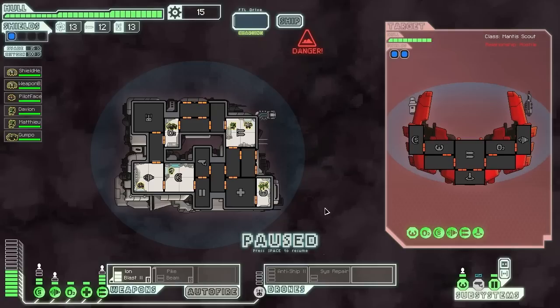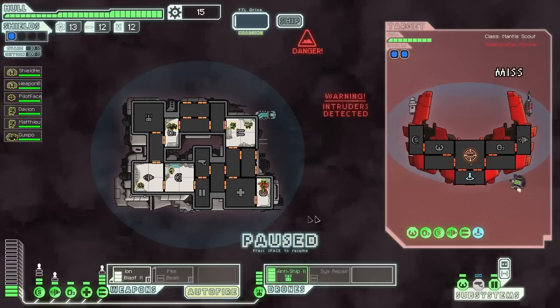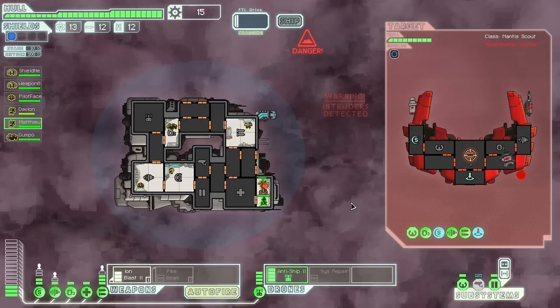We'd like to upgrade to the pike beam where possible, but first the anti-ship Mark 2 is going to continue doing its job of destroying everything. We're going to try to get their weapons offline as much as possible — auto fire it. The Mantis came into the pilot bay. I need to figure out the best way to funnel oxygen out of there without causing problems for us, because I'd walk straight into the weapons room doing it that way. Instead, we're just going to send another Mantis in there to take this guy out — two Mantises on one should be no problem.